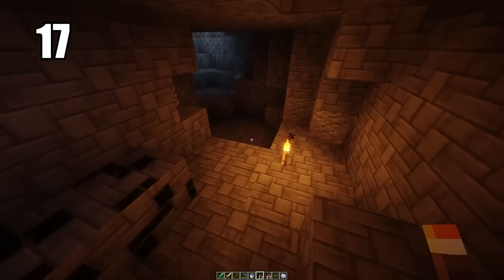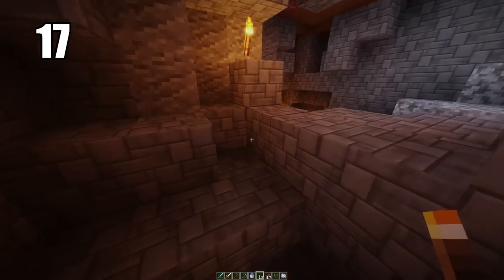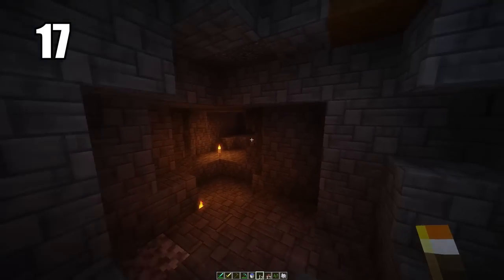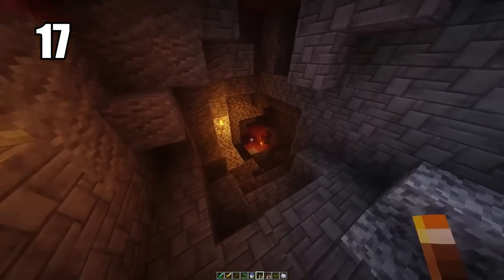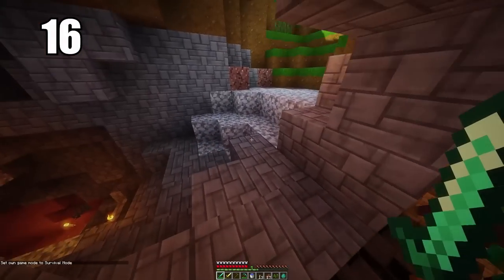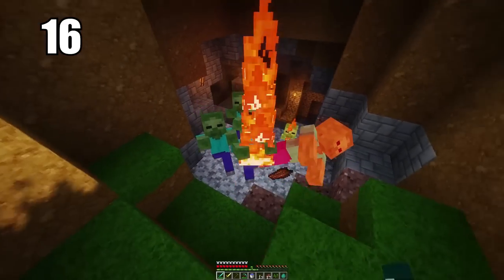Number 17 is placing torches on the ground to help prevent mob spawns more effectively. When lighting up a cave, mobs spawn from darkness, so if you light up the cave enough it will prevent any mobs from spawning. The most efficient way to do this is to have torches on the ground where they carry the most light. You can put them on walls and especially in really dark corners, but having them on the ground lighting up a nice pathway is the best way to keep your cave safe.